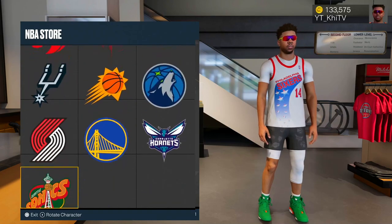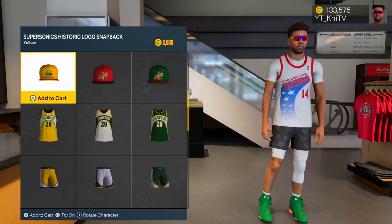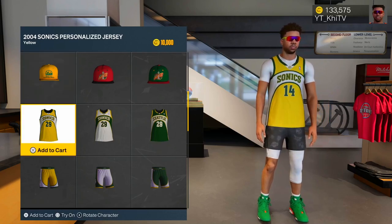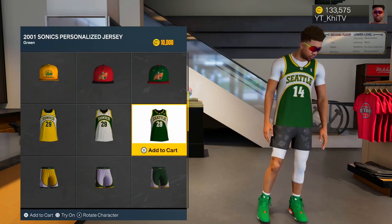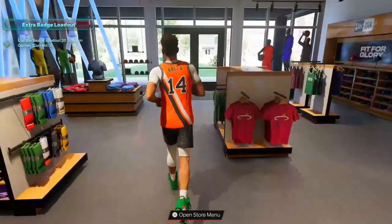You can literally go through and look through all of these teams and see who has personalized jerseys. The SuperSonics has one — this will be a nice little fit. You could throw these on with some yellow fives or something. But yeah man, that's how you get your customized jersey.